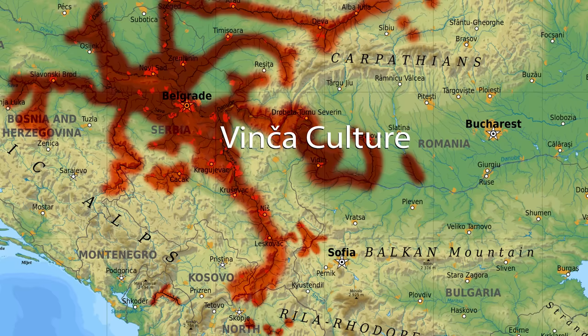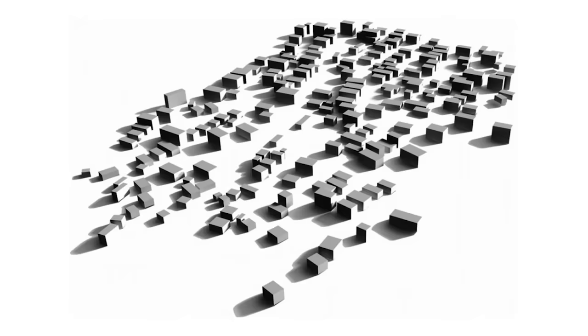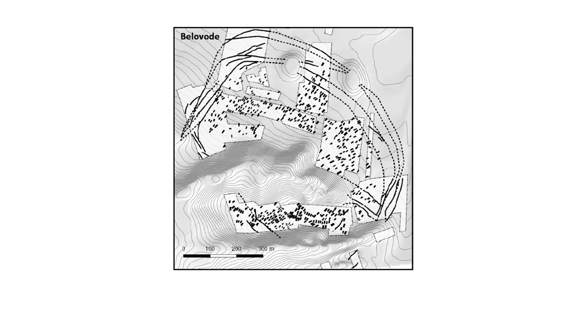There were hundreds of Vinča culture settlements. Many of them tell sites, but others were flat sites with few layers of occupation. Some of the largest sites may have had 300 to 650 houses occupied at the same time. Settlements were usually by rivers, and often, where possible, in elevated positions,